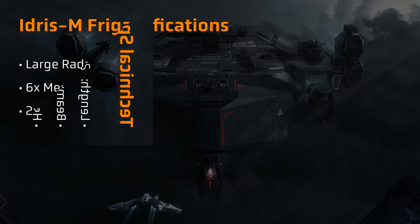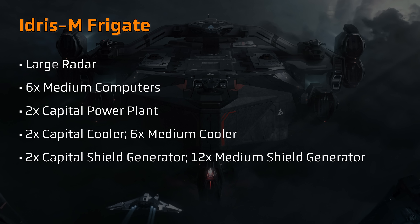Based on current information, the Idris would have a total length of 242 metres, a total width or beam of 126 metres, and a total height or depth of 46 metres. For context, that's a little longer than the 890 Jump currently in game, which has a length of 210 metres. The Idris is set to have a total mass of 37,459 metric tonnes.